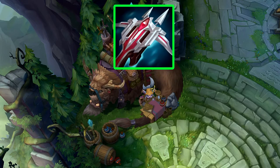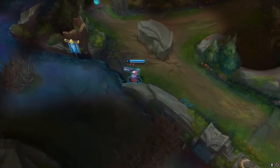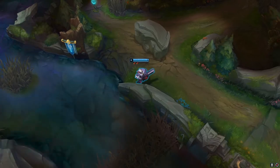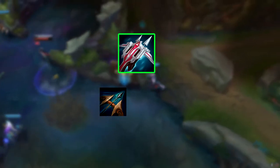Now looking at Lord Dominic's Regards: it gives you 30 AD, 20% crit chance, and 35% armor pen. Its passive, Giant Slayer, deals bonus physical damage based on the max HP difference between you and the target you're attacking. And it's built with a Last Whisper and a Cloak of Agility.